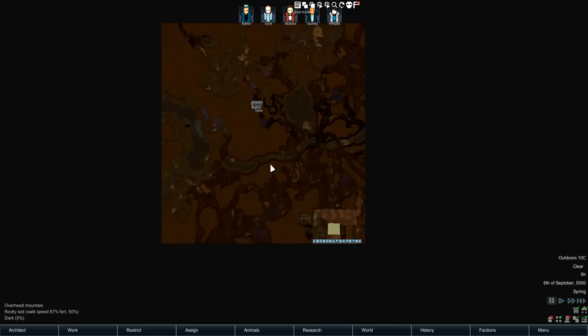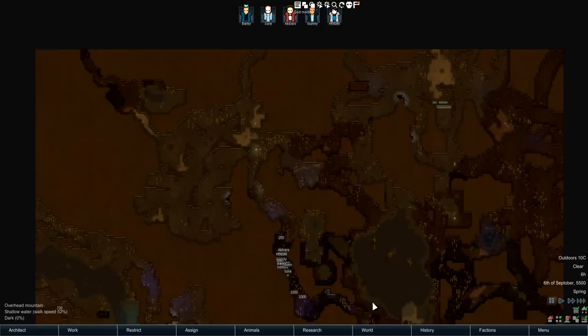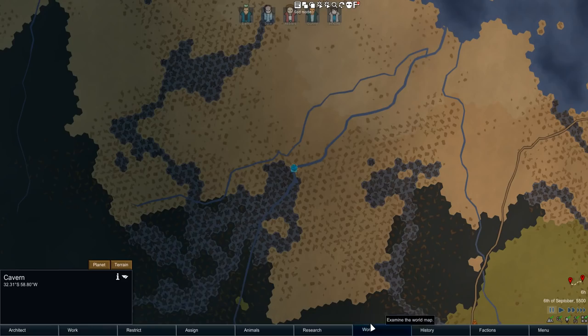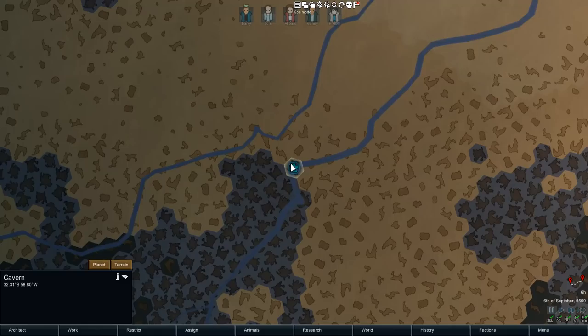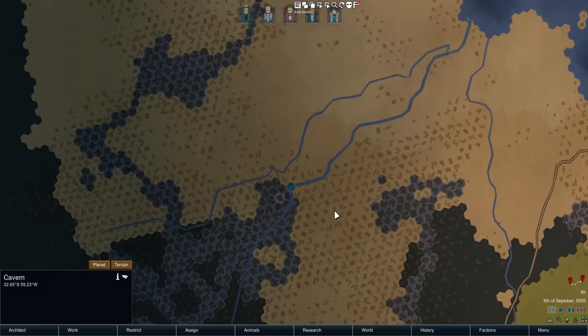So this is Biomes Caverns. Let me zoom out far — this is a medium-sized map by the way, I'm just using Camera Plus to show off the actual world. And you can see it is a giant cave with sprawling corridors and tunnels that roam throughout the entire map. On the world map you can see it looks like a dark grayish color, it says 'Cavern' on it and it has impossible terrain.